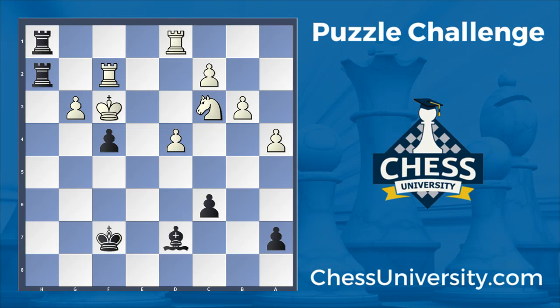Hello and welcome everybody to another puzzle challenge video with ChessUniversity.com. This is Ryan Murphy and we are starting off with the solution to yesterday's puzzle. If you have not already solved it, from this position it's black to play and completely equalized — in some cases black even has the easier position. Try to find the best line for black. I'll give you a moment to pause, and then I'll proceed with the solution.